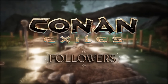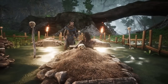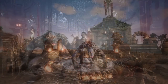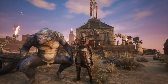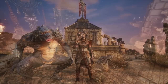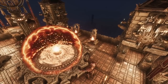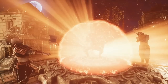Hello once more, everyone! Much like the building system and attributes, followers will also be getting an update. We want you to choose whether you'd like to have a follower or lone wolf it, which is why having followers is now a choice rather than a necessity. Followers' health and damage are now lower, but you can make them more powerful through the Authority attribute. Authority perks include increasing follower survivability through health regeneration, as well as having two thralls follow you. With the added sorcery corruption, followers will deal more damage.